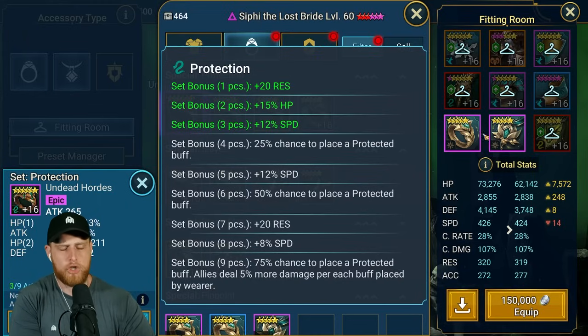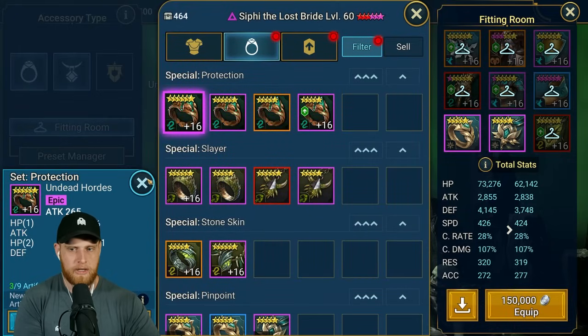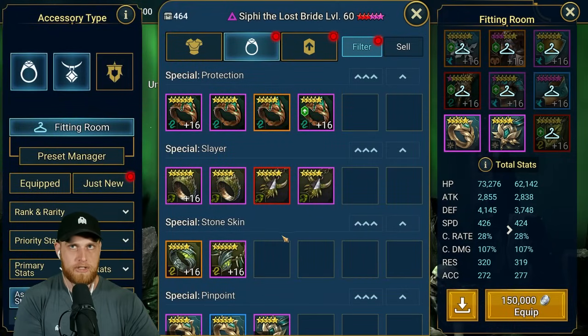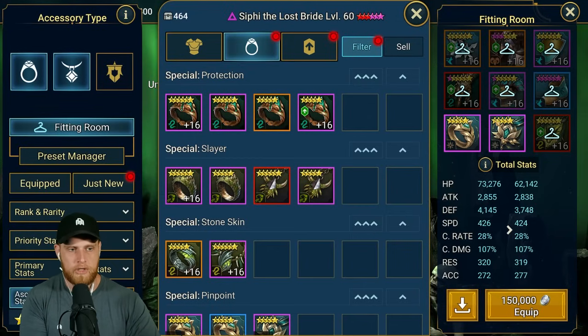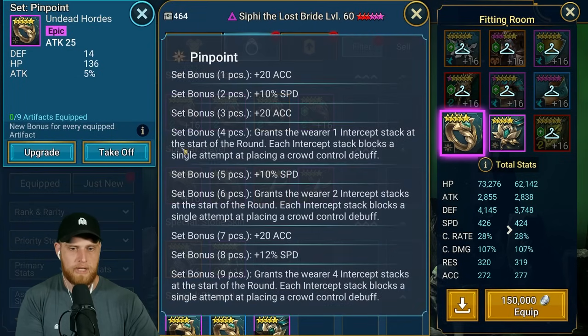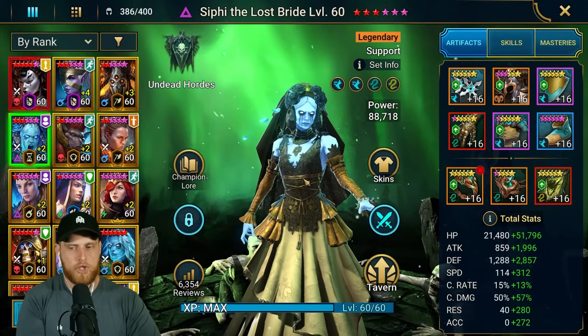You could even go two pieces of pinpoint, one protection accessory, and then two more speed sets. You'd get 12% speed from protection, plus 10% from pinpoint, plus 24% from two speed sets - something like 46% speed just from the set bonuses, not even counting your speed rolls. So pinpoint I strongly believe is going to be crucial to have at least the accessories on your fast champions.